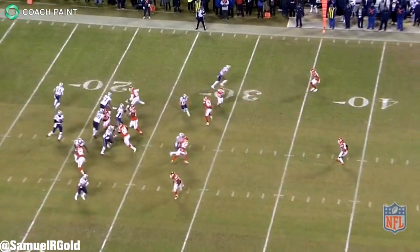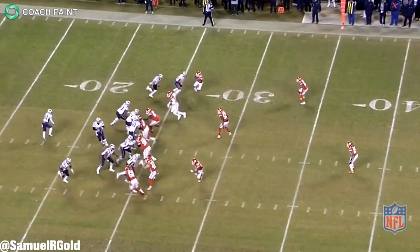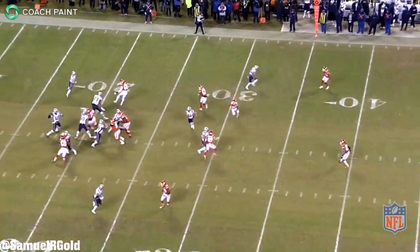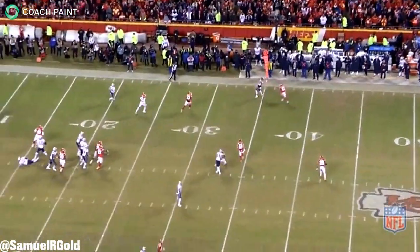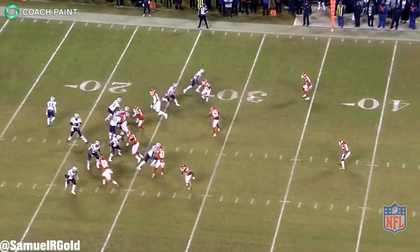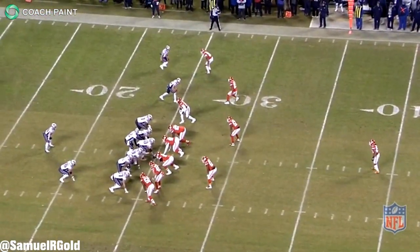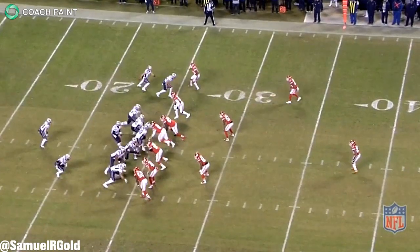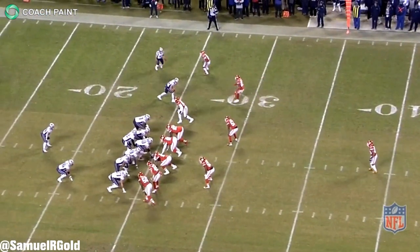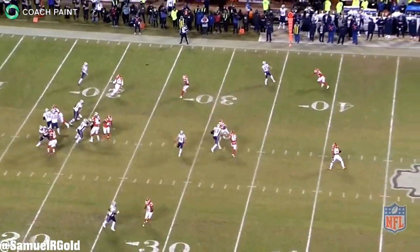Another notable pre-snap detail: Kendall Fuller backed up five yards from his original position and played off man coverage. This told Brady that Chris Hogan would probably be open after his seven-step drop, and he quickly threw to him for an easy 10-yard gain. Had Fuller been more aggressive out of his break, Brady could have been sacked — number 91 bull-rushed the center backwards while Justin Houston looked ready to disengage. Also note that Edelman was open instantly as well, which is very important for later in this drive. McDaniels saw how the Chiefs were comboing these stacked looks and called plays to exploit those rules.